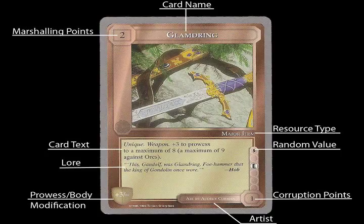Right underneath the image is what type of resource it is. Since this is an item, it says 'major item' — a specific type. There's greater, minor, and special. Each site says what kind of item can be played there. The card text: since this is a unique sword, there can only be one. You can only have one, and if you play it, your opponent cannot get it unless you lose it — whether you die, discard it, or he steals it. After 'unique,' there's sometimes the word 'horde,' meaning this item can only be taken from a dragon's horde.